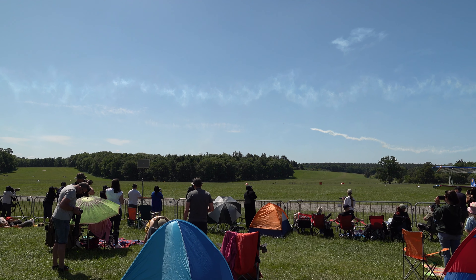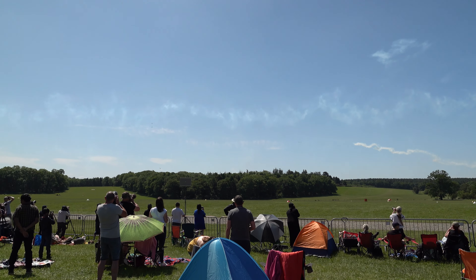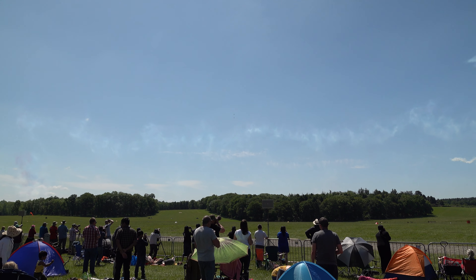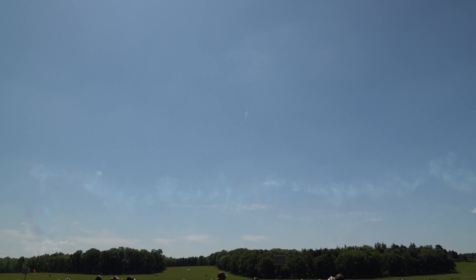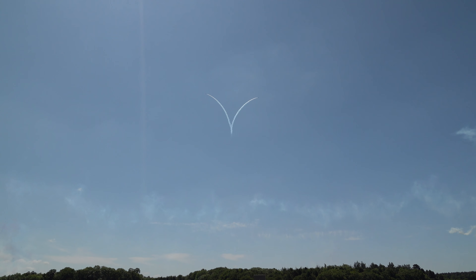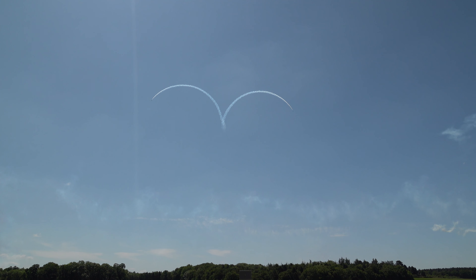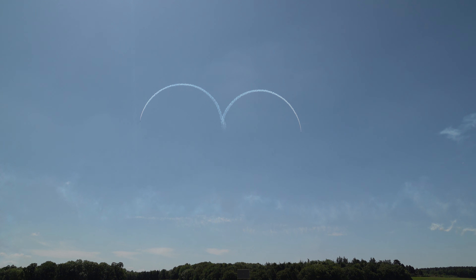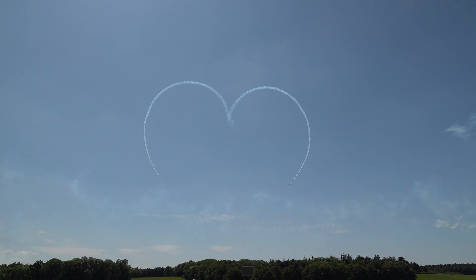As Enid heads up directly to your front, you can see the synchro pair running in with Red 7 in trail on Red 6, for one of the most popular manoeuvres the Red Arrows do. They split, the smoke comes on — get your cameras ready for the synchro heart. Red 1 would like to dedicate today's heart to his family: his wife Danielle, his son Seb, and his daughter Eleanor, who are here today.